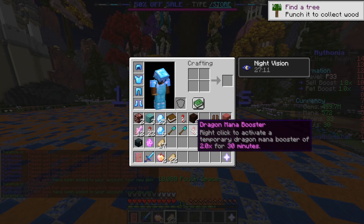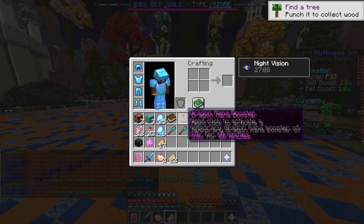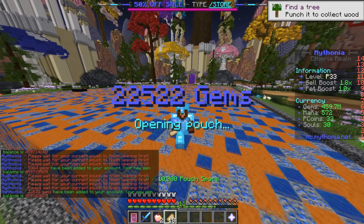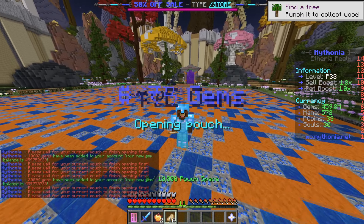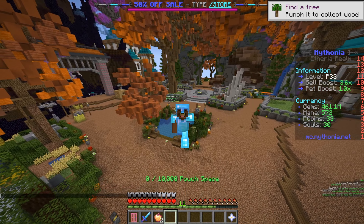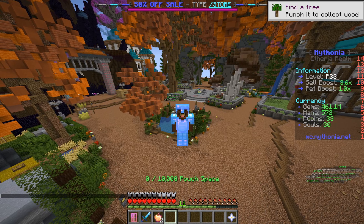We also got a lot of crazy boosters — look how many sell boosters and mana boosters we have. This is gonna make things way faster for us. Let's quickly open all the last ones. Unfortunately we're not gonna be able to rank up again, but this is the best way to go: just sell the mana and you're gonna be ranking up fast.